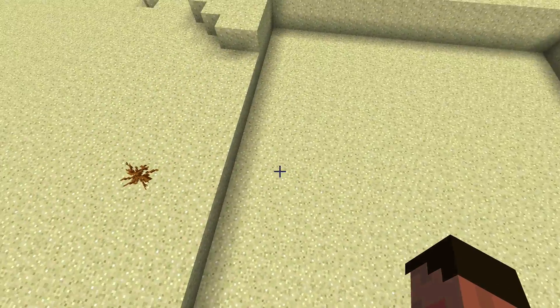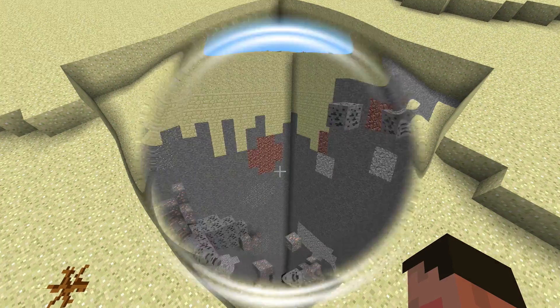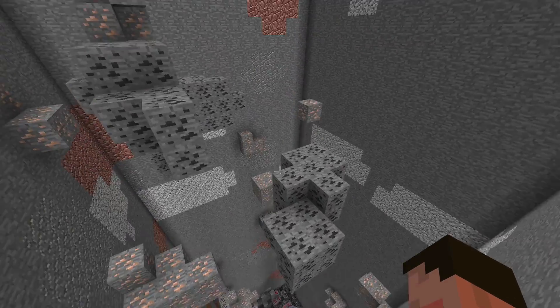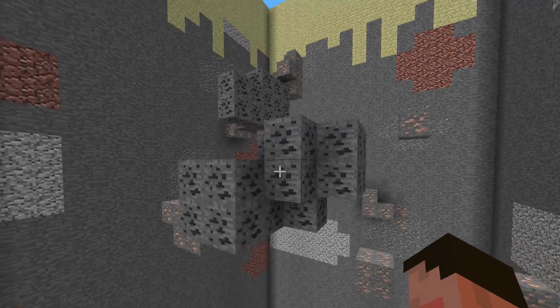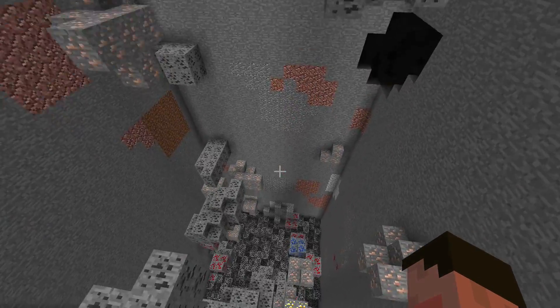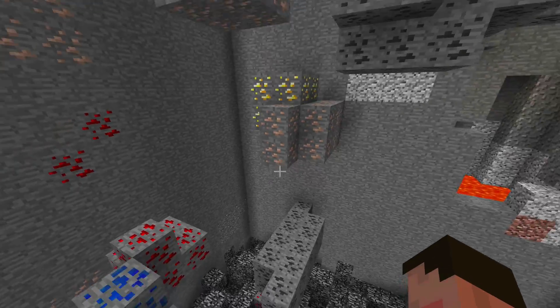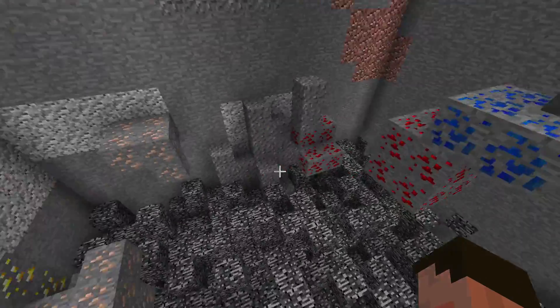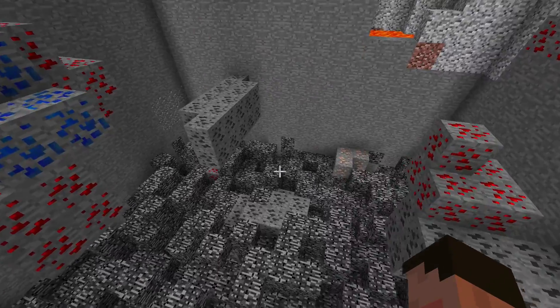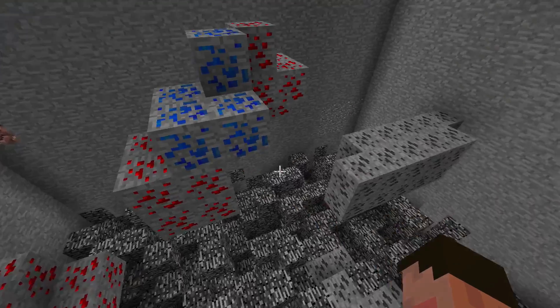Here's one we didn't do last time — the desert biome. Very interested to see what is underneath here. It's pretty interesting, actually. We've got a fairly normal amount of coal and iron as we go down, but as we get down towards the bottom, it looks like there's less of the other elements a little bit. And I can see no diamonds in this one — I wonder whether that will be true of all the others as well.